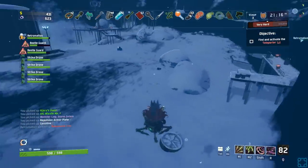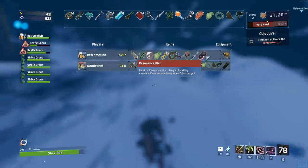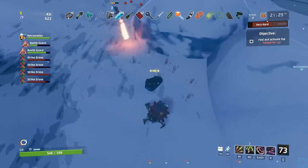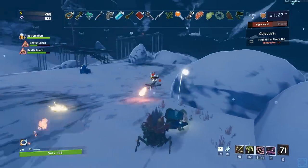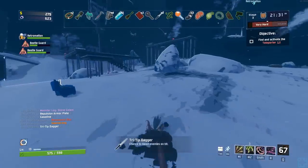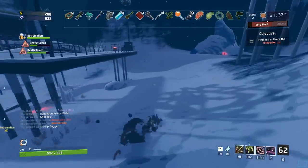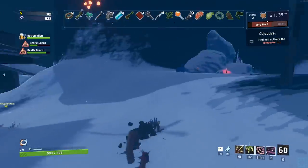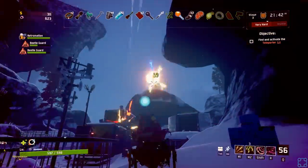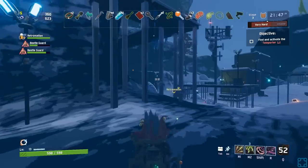Obtain resonance disc — charge by killing enemies, fires when fully charged. That sounds cool. Is it new? Yeah, I've never seen that one before. You're getting all the red items. The game feels sorry for me — at least it's going to make the stuff you get good. It probably isn't actually doing that, but it works. It's one way to balance it out.